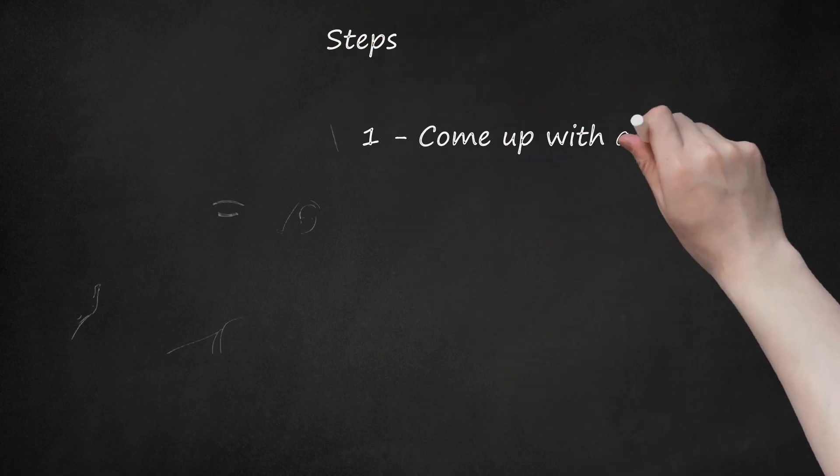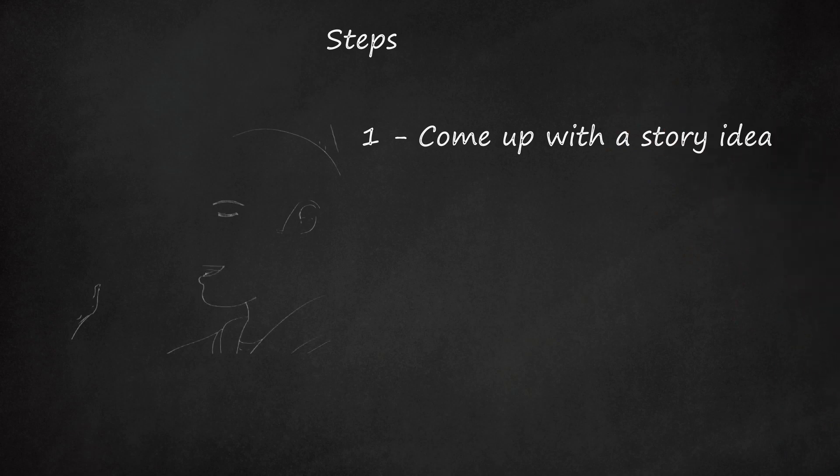Step 1: Come up with a story idea. Since it's Halo, the popular ideas are comic science fiction or science fiction action.